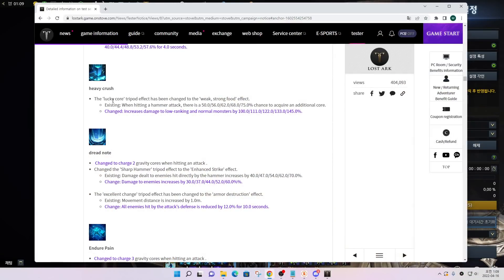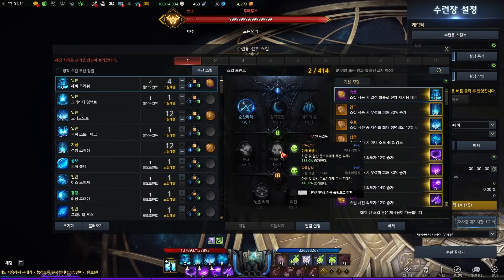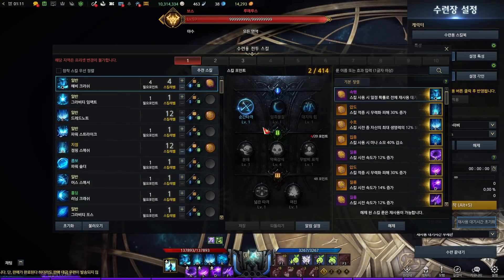The next skill is Heavy Crush. The Lucky Core tripod turns into a tripod that increases damage to low-ranking monsters, which is not that helpful in Raid. Notice it didn't mention a guaranteed core count — it's not mentioned whether it guarantees 2 or 3 cores, which means this skill just guarantees a single core. Let me show you how many cores it gets.